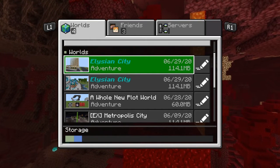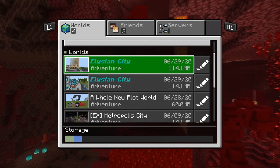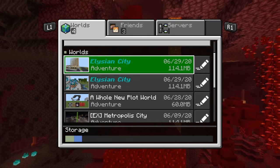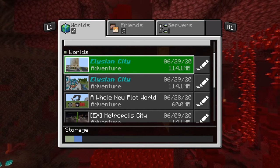The first fix: it has fixed several issues with Netherite items being lost in lava or fire. So if you guys lost Netherite items from this bug, it is now fixed, and you can craft your Netherite armor without worrying about that.